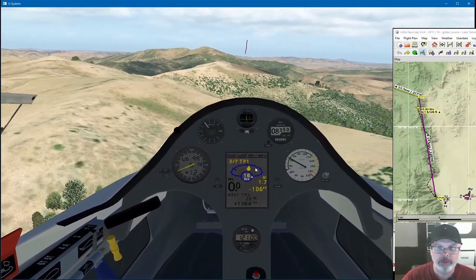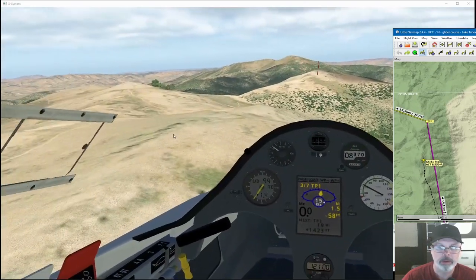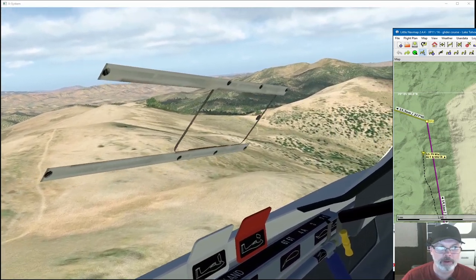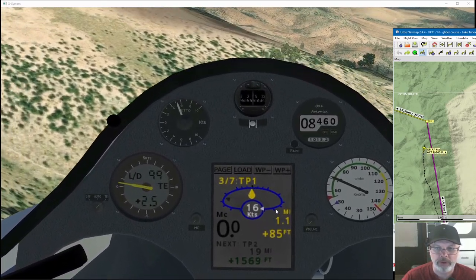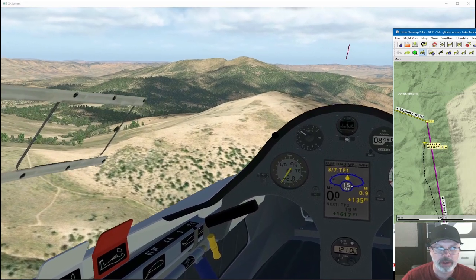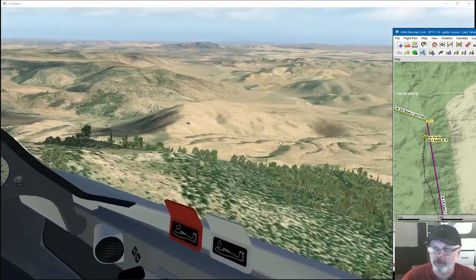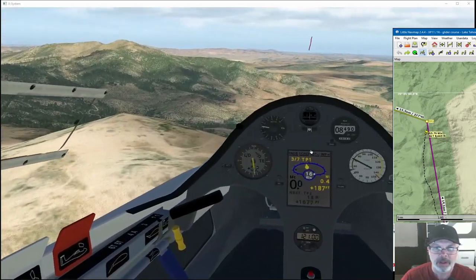We're almost at the next turn point — about 1.8 miles to go. I can see on the map we're almost there. I've gained a ton of altitude, so I'm looking nice and high above the valley. I'm on top of the ridge, which is good because it looks like we're going to have to turn and head inland. I'm keeping the marker in front of me, getting about 1 mile to go. The little nav map also shows where the marker is — you don't have to have it, but it definitely helps, plus it shows the topography so you can see where all the mountains are.